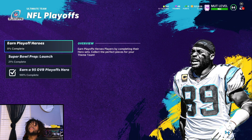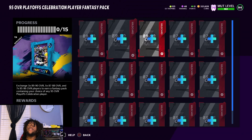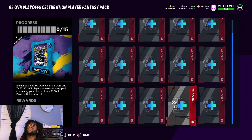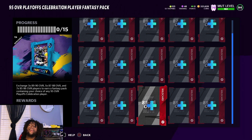Another way to get this 95 overall is through the sets. If you go to these sets, it allows you to put in 15 items and if you put in 15 items you can get a 95 overall fantasy pack. You need three 89-to-90 overalls, 87-to-88 overalls, and 85-to-86 overall cards — 15 cards in total. This pack does not come with a power up, just the base card. EA did it this way because some of these cards don't even have a power up yet since it's their first card in the game, so they couldn't give some players power ups and not others.